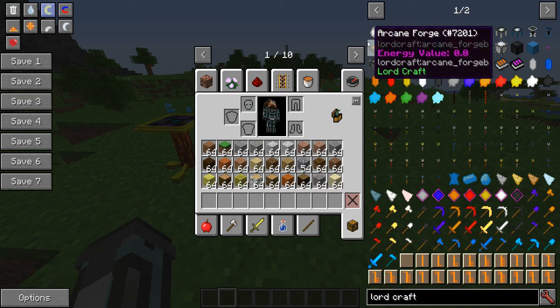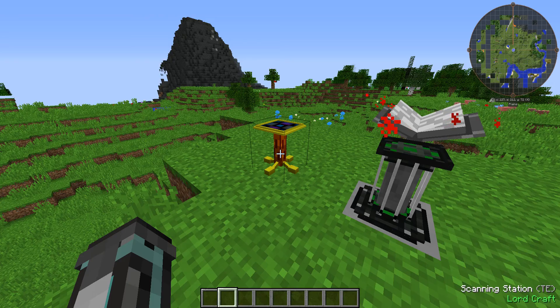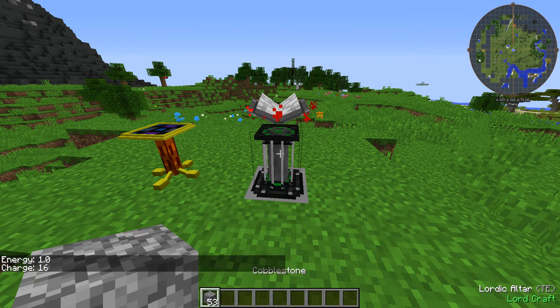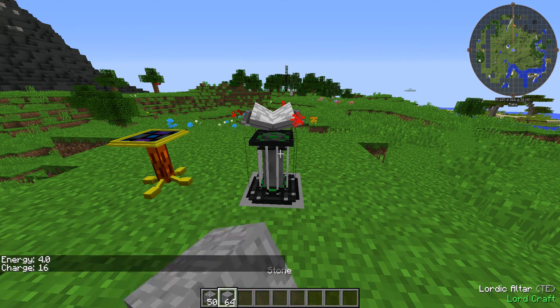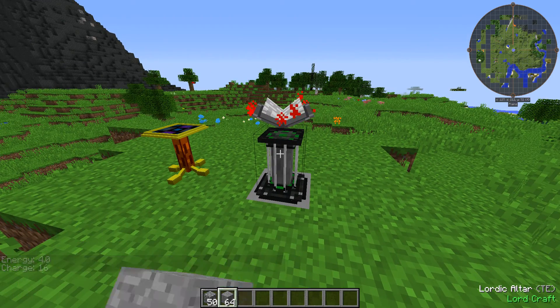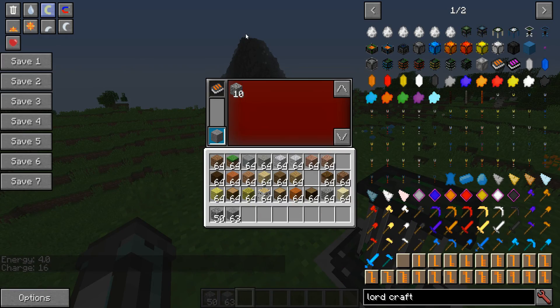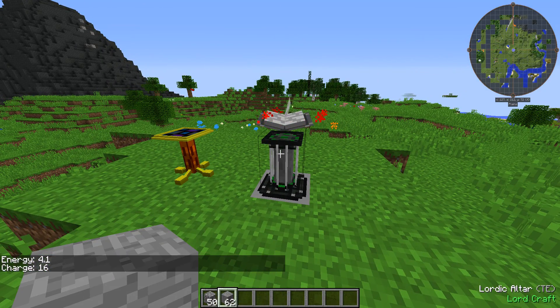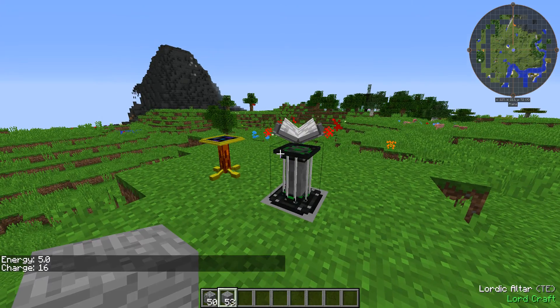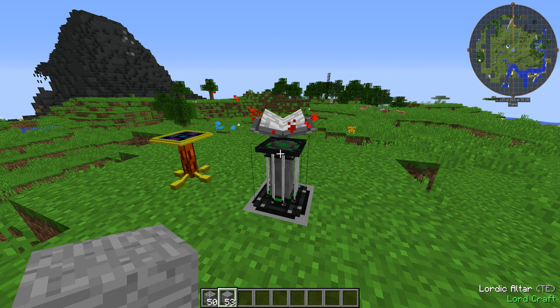You may notice tooltips on items now showing energy values. I've researched cobblestone, so if I put a piece of cobblestone in, the altar eats the cobblestone and starts producing energy. If I want to make some stone, I hold secondary effect, but I can't create stone yet because I haven't researched it. So I take the book off, put it in, and start researching stone. Stone's energy value is 1, but it's not yet working as expected.